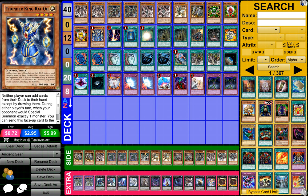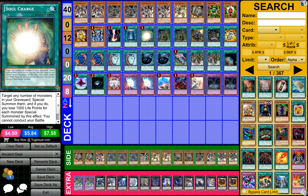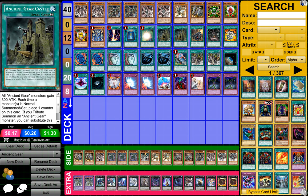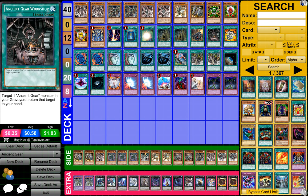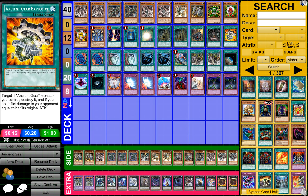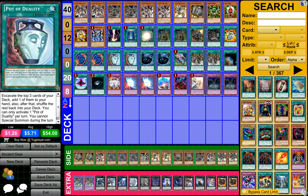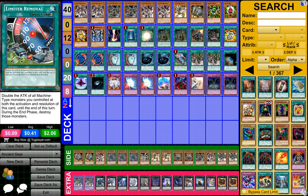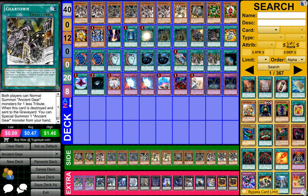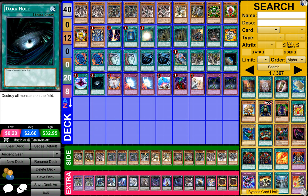1 Thunder King Rauru, 1 Red Decay, 1 Book of Moon, 1 Soul Charge, 2 Ancient Gear Castle, 1 Ancient Gear Fist, 1 Ancient Gear Workshop, 1 Ancient Gear Explosive, 2 Polymerizations, 2 Plano Duality, 2 Mystical Space Typhoons, 1 Limited Removal, 2 Gear Town, 1 Terraforming, 1 Dimensional Fissure, and 1 Dark Hole.